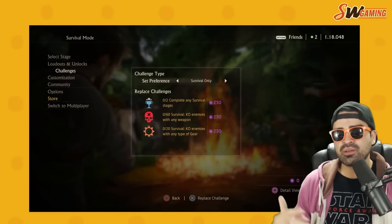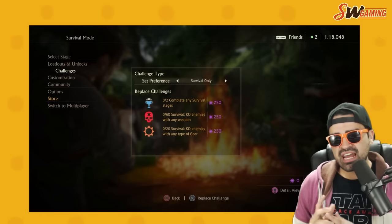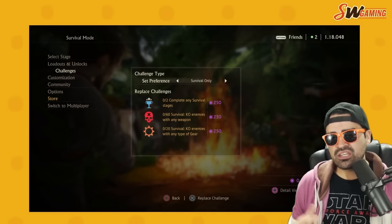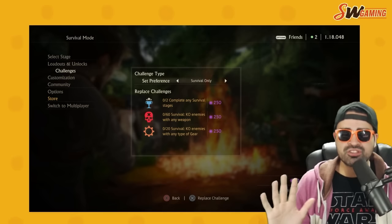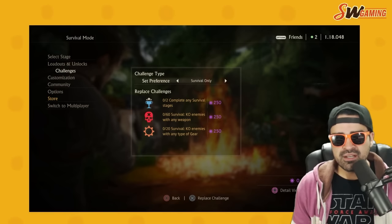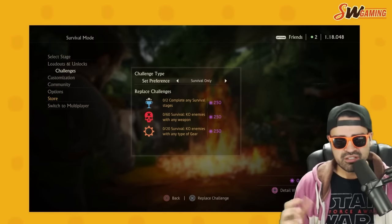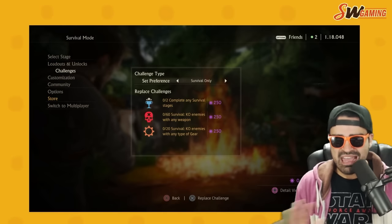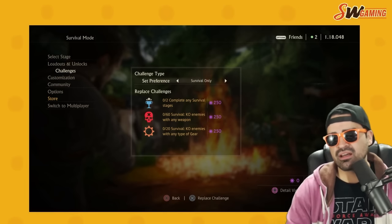Challenge types work just like traditional challenge types. You can select challenges for survival only, or competitive only. So if you want to just do multiplayer challenges — get melee downs, all those things — you can. Or you can mix it in, jumping into survival for a bit to knock out a relic challenge and earn some relics, or say 'I want survival only, I do not want to do competitive multiplayer challenges.' You have those options.